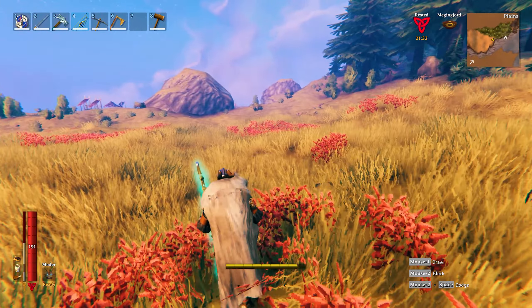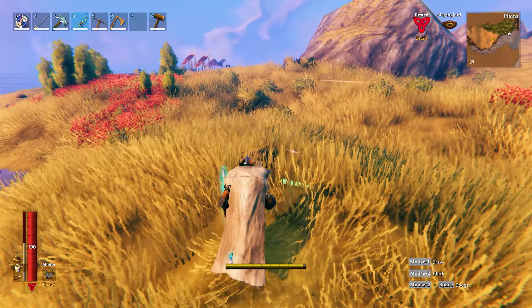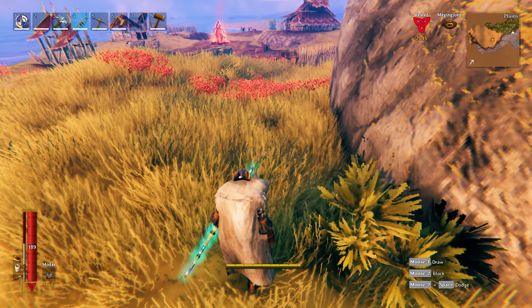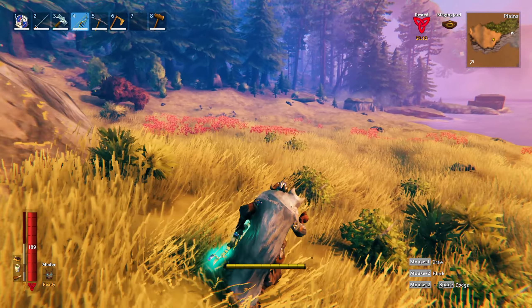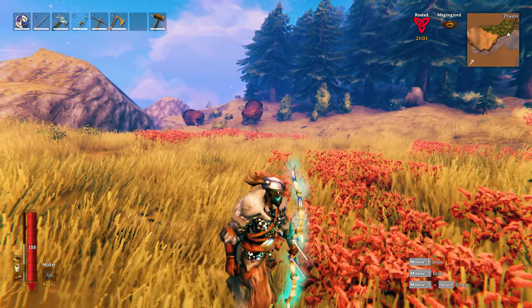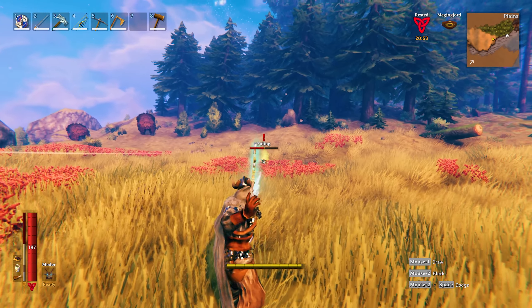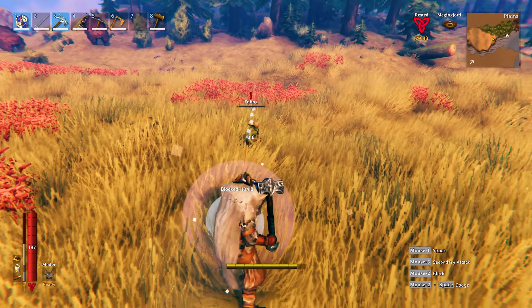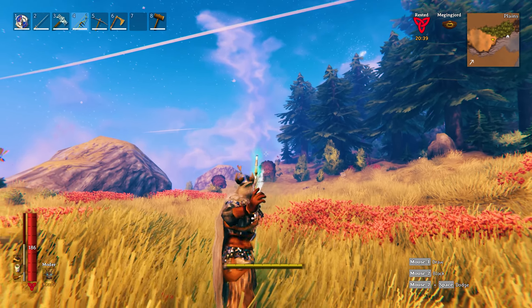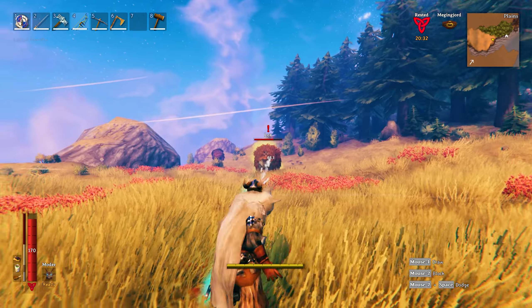The best way to kill deathsquitos is from a distance with an arrow — you do not want to try to time them as they're coming in on you. Let's take a quick look at the village. It looks still mostly empty, actually there's a guy. I started that bonfire. I'm going to go after these lox to get their meat — there's another deathsquito right there. It looks like they actually respawn. Now I've got deathsquitos and lox at the same time — oh my god.